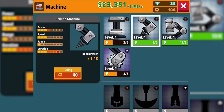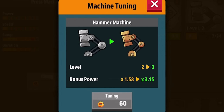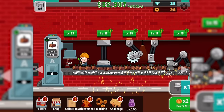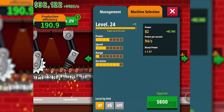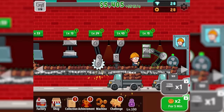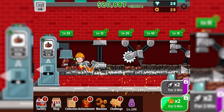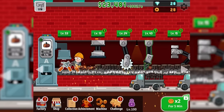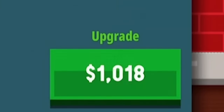I seem to have unlocked a machine tab, so I think I can actually level these up provided I have the proper experience and parts. Yeah, that's got lots of bonus power now, along with the drill machine — both of those just got a lot better. So I might as well upgrade them a little bit more because they're actually really cheap. This thing's going to be a superstar for us. Next we're going to do the hammer thing, but we need some money for that. We're currently at about $400 to $600 a second, depending on exactly what we're smashing.